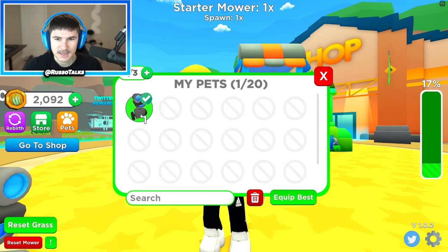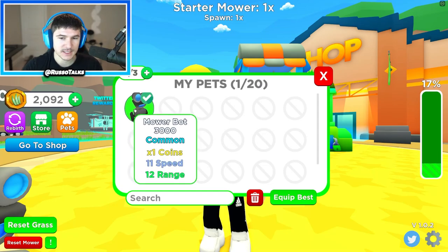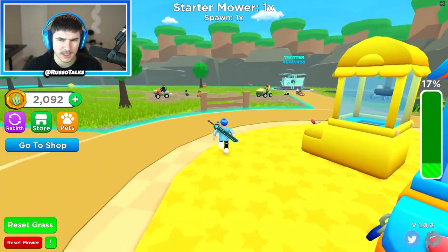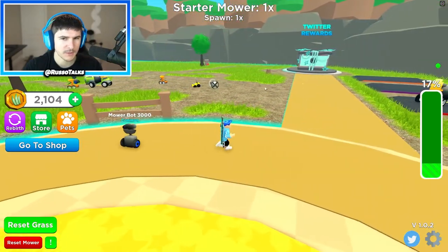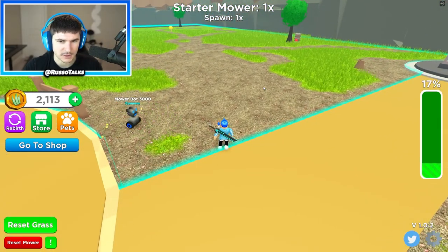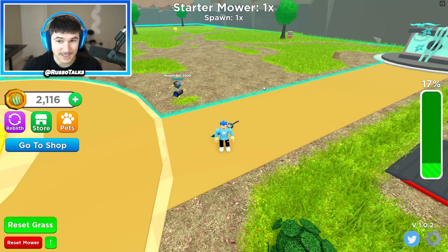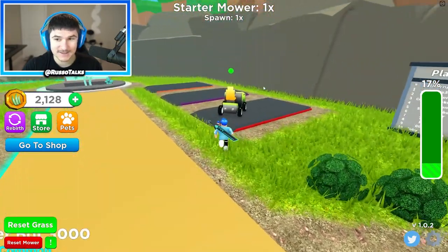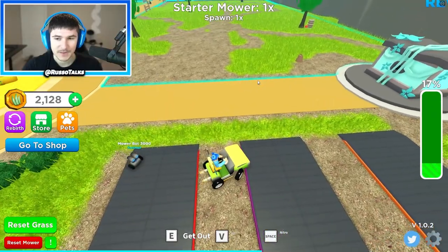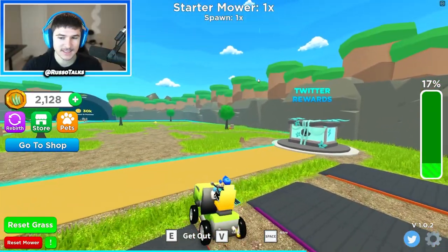Now that we got this guy, he's gonna mow for me - he does times-one coins, 11 speed, 12 range. Does he mow for me or does he just give me multipliers? He kind of follows me - oh, he does actually mow! That's sick! So now I walk around with my little Mower Bot 3000 and he's gonna be mowing with me.